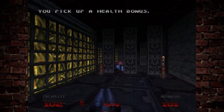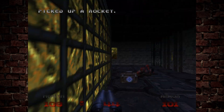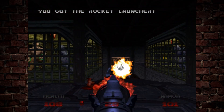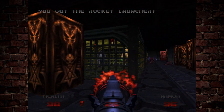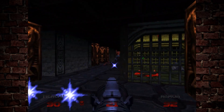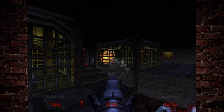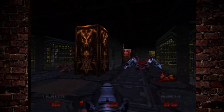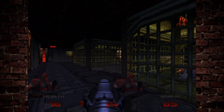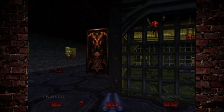Grab all the goodies around this room. There are some arachnotrons wandering around, so just be mindful of that. The exit is right in front of us, but we can't actually do anything with that right now - we need to get the other two keycards to make that happen. Lower the rocket launcher here and it lowers all of the bookcases. As we get rid of the enemies here, just be careful because there are hell knights that can cause a bit of trouble if you turn your back on them.